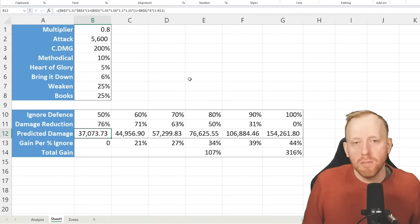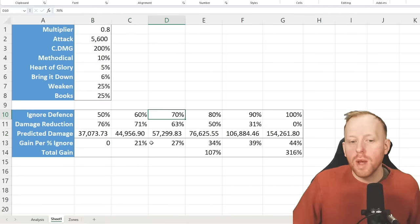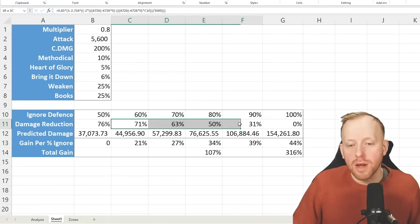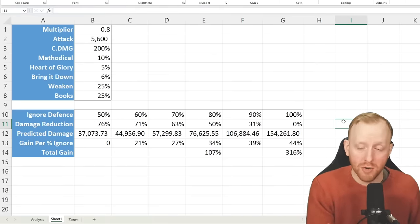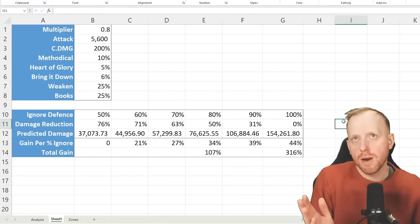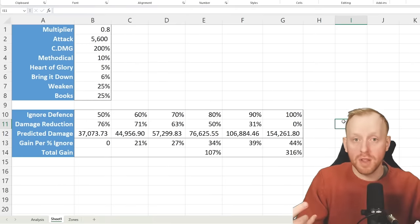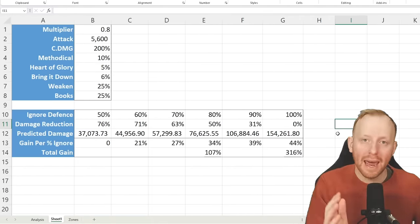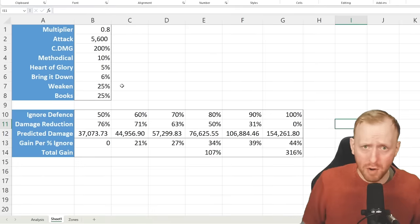Every 10% ignore defense we add increases damage exponentially. The more ignore defense you have, the more powerful it becomes, because you're trying to break the bell curve of damage reduction. The first 1,000 defense gives a lot of damage reduction; the last 1,000 gives very little — diminishing returns. Between around 2,000 and 6,000 defense there's a natural curve tailing off. If you inverse the process working back down to zero, the lower the defense falls the more damage reduction you're removing, meaning more damage dealt.